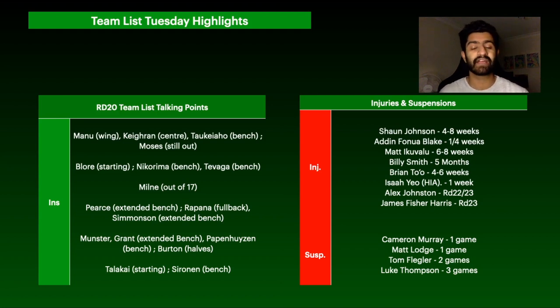For the Tigers-Warriors match, Sean Bloor is starting due to injuries to Luke Garner and Alex Seifarth — good for anyone holding him as a non-playing reserve. Cody Nicarima is in my team but has been benched with Sean O'Sullivan and Peter Hiku playing the starting halves, which is not ideal. Jaz Stavanger has also been named on the bench, which is not great for him either.